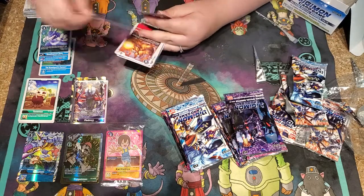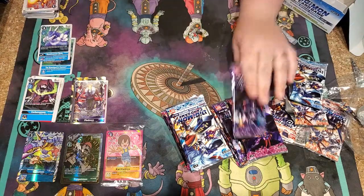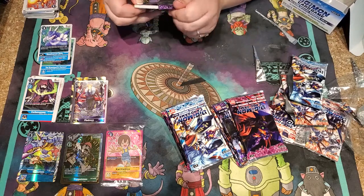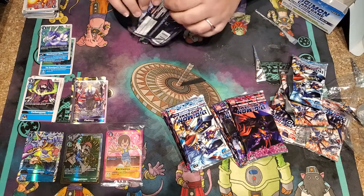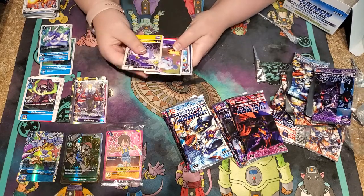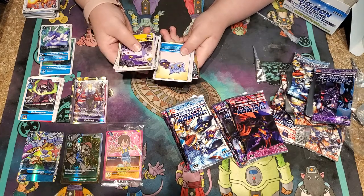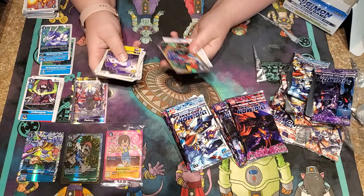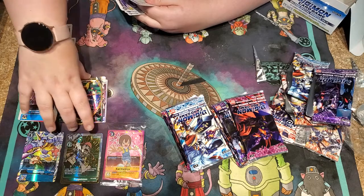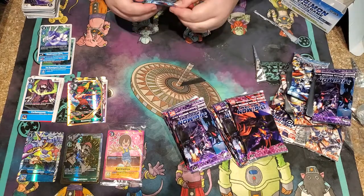Two rares! That's good — I need that rare anyway. Let's get it — pack number four! I see some shiny, I see some shiny. Oh, it's a Roseamon! Yeah, oh it's a Roseamon — sweet! Put it with the Piedmon, that's the SRs. I want it — I don't need it, I just want it because it's cute.